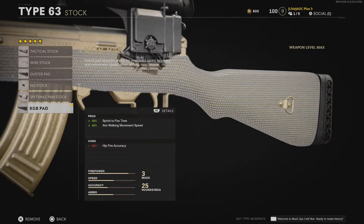The KGB Pad would be beneficial for those looking to play a bit more aggressively on a smaller map, as it increases sprint to fire time and aim walking movement speed.